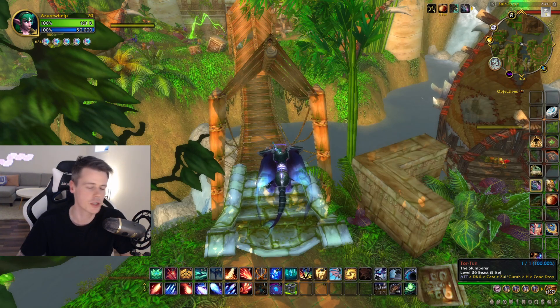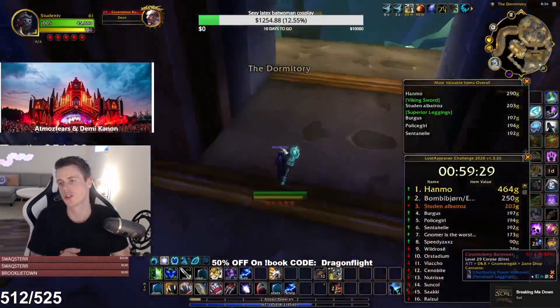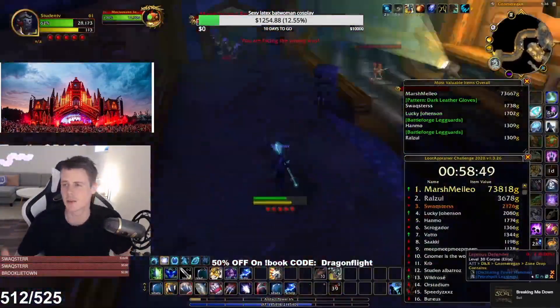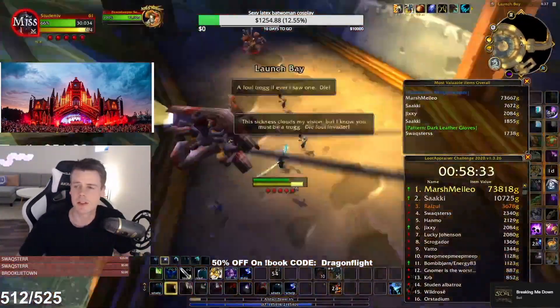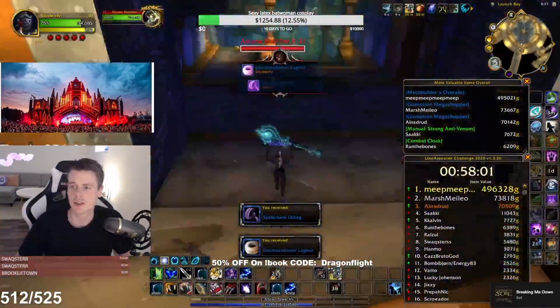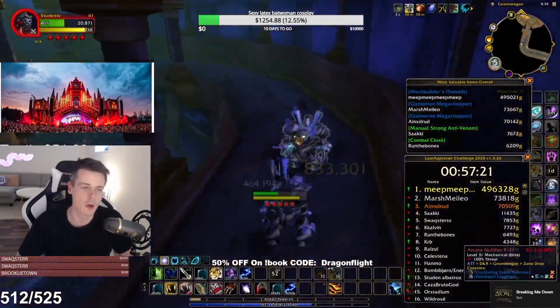I'm going to show you guys a small clip from the stream so you can see what the results are. There are also a lot of decent schematics, patterns, plans, and recipes that can drop inside Gnomer. You can see the first item — we get a couple of Mega Choppers — and then the Mech Builder Overalls dropping as well. Those are really good.